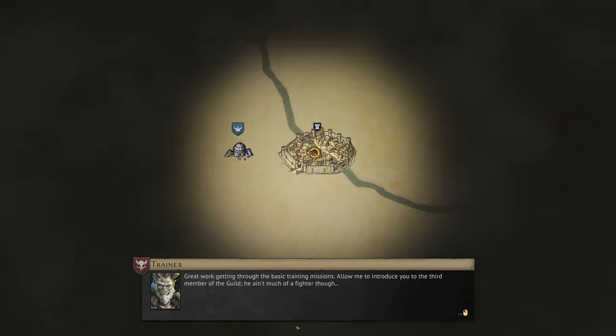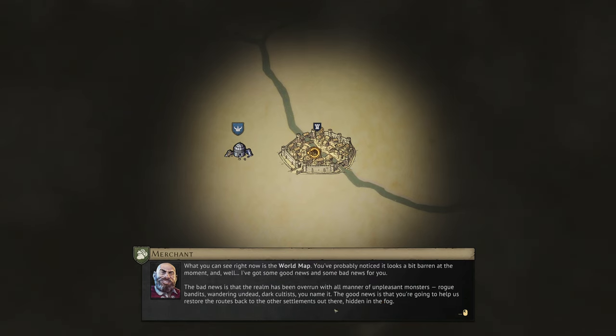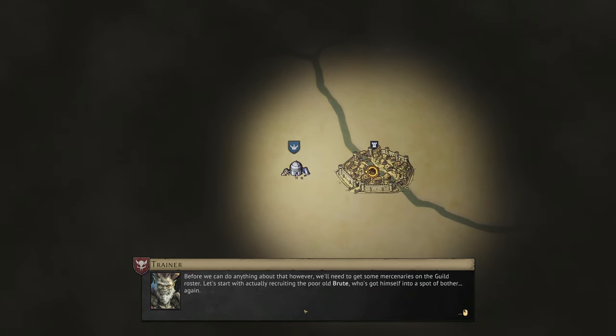Great work getting through the basic training missions — yeah, we totally skipped them. Allow me to introduce you to the third member of the guild — the humble merchant, who deals with the important aspects of running a guild, in other words money, which is sorely lacking at the moment. The world map looks a bit barren. The bad news: the realm has been overrun with rogue bandits, wandering undead, dark cultists, you name it. The good news: we're going to restore routes to other settlements hidden in the fog, but first we need to recruit the brute who's got himself into a spot of bother.